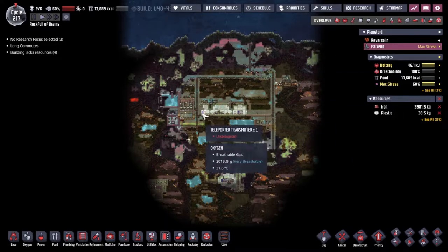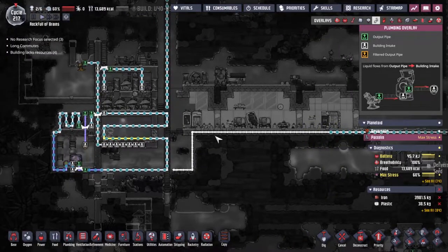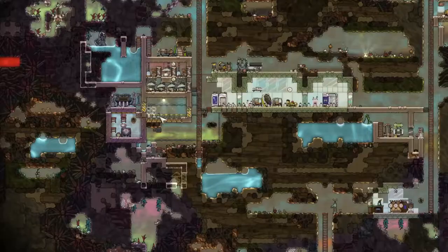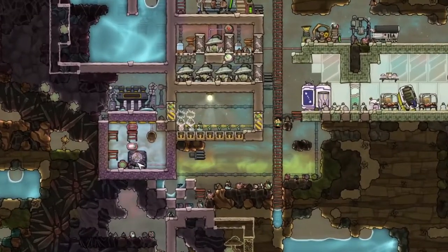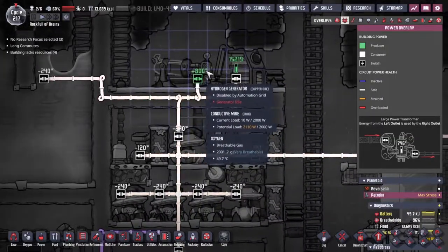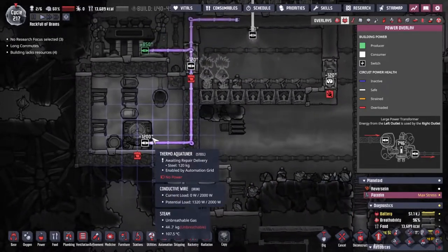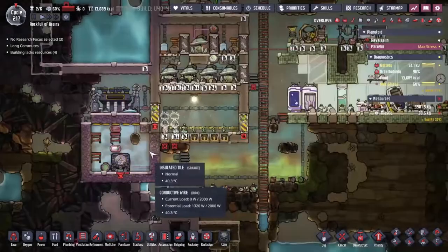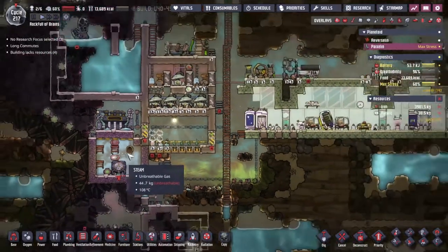Last time we came through and we built ourselves a nice little cooling system to take over the entire very very hot base here. We need to try and even out the temperatures, but we had a problem where the only form of power we have is this hydrogen generator. This thermal aqua tuner is a very thirsty piece of equipment, running through 800 watts, while the hydrogen generator can produce 1,200. Unfortunately the steam turbine is not turning over as we don't have the temperature in there.